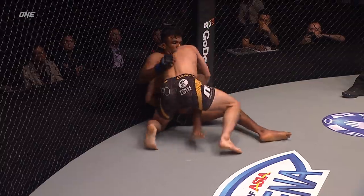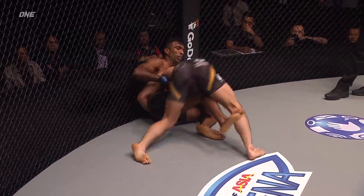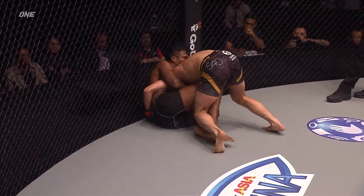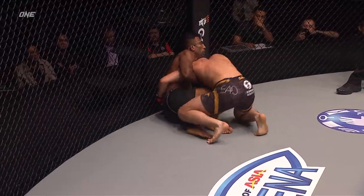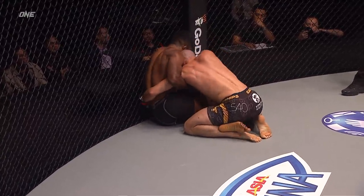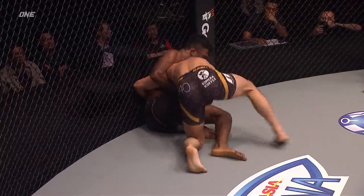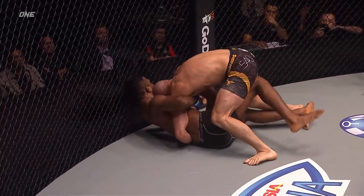This is Tonin's territory — top position on the ground. So many options available for the grappling megastar. Raju's gotta start pushing that head down — he can't allow Tonin to drive his head up into his face like that. That's uncomfortable and it's also gonna control his position. Raju's gotta start pushing that face away and create a little bit of space.